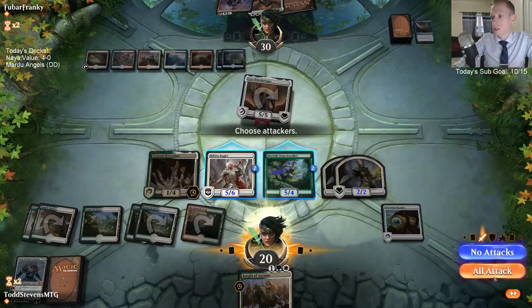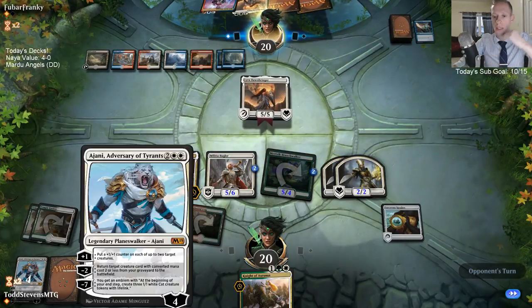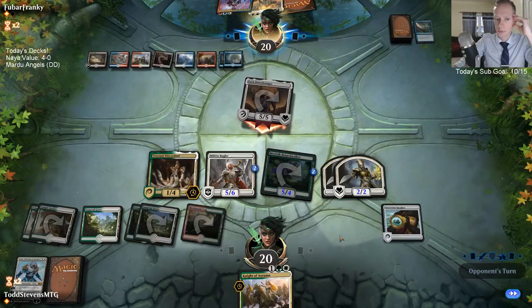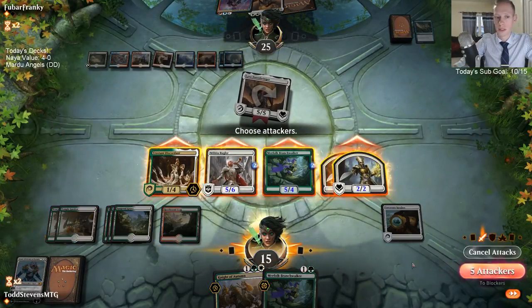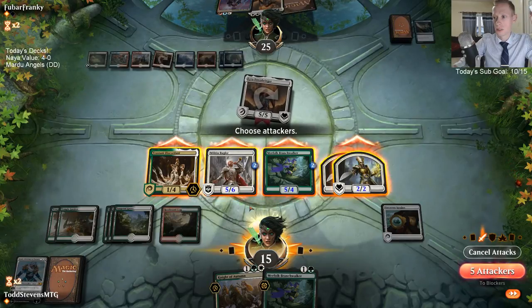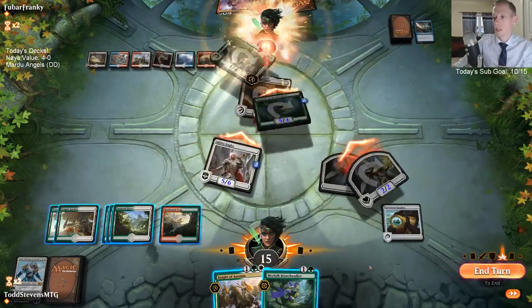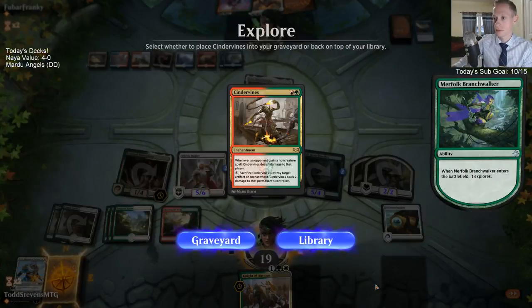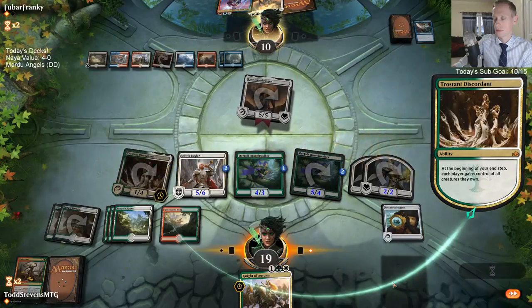Even if I do draw a Vivian, they just have a second Dawnbringer they get to play. No counter spell — alright, good — last card is not a counter spell. So our plan is just to race Dawnbringer, I suppose. Because of the Ajani, this Militia Bugler is bigger — so if they want to sit back on defense we get to attack with the Bugler.